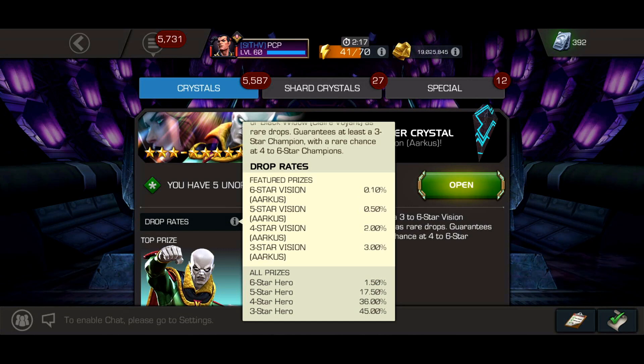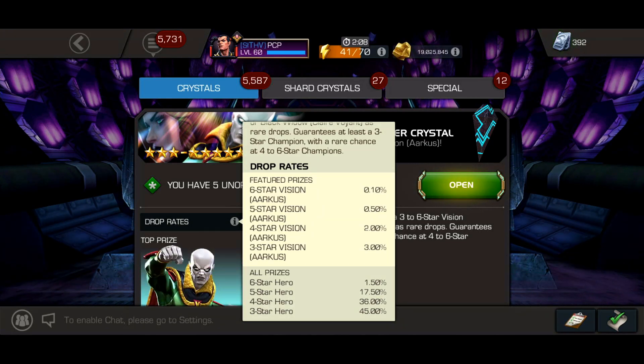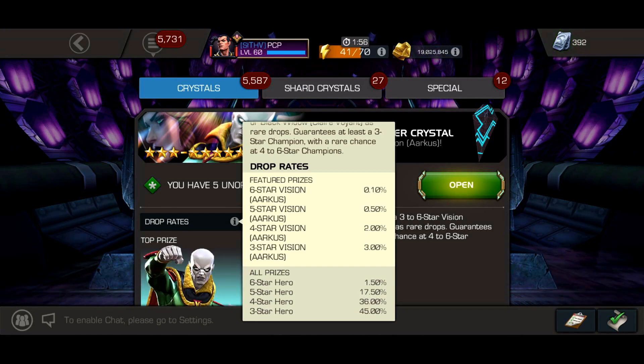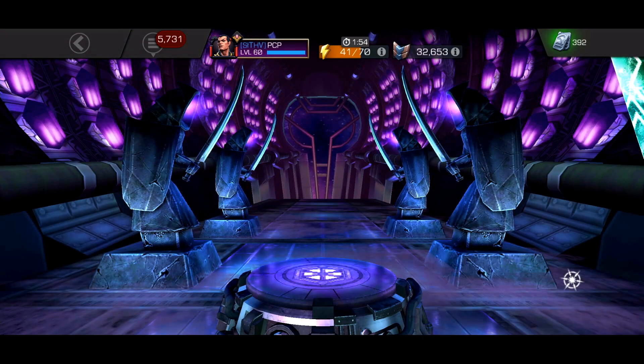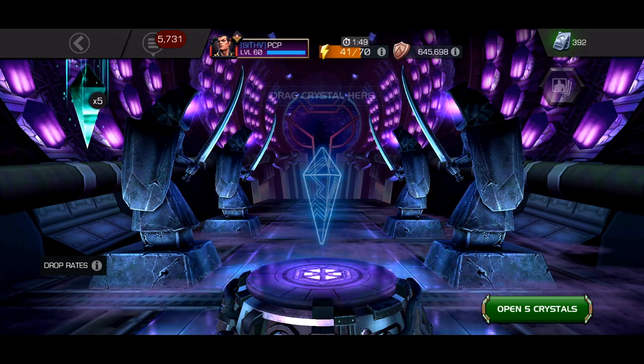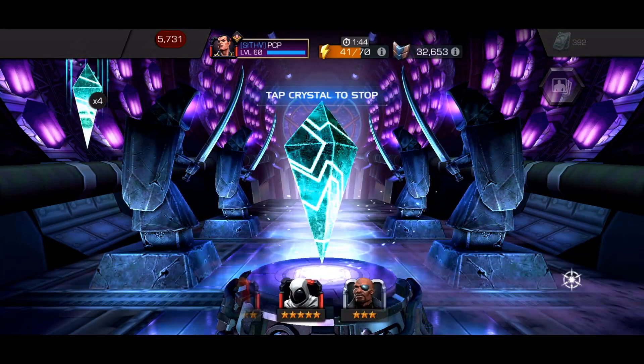The sub feature — my guess is it's the increased ones, you know, when the crystal comes back after a few months. That would say, for example, 0.3 for the six star and I believe like 0.9 or something for the five star. My guess is those drop rates apply to the sub featured, which in this case is Clairvoyant. But yeah, enough of that — we got five crystals, we're gonna spin them out. I was thinking about popping them but whatever, let's put it in, let's spin it, let's hope for the best.